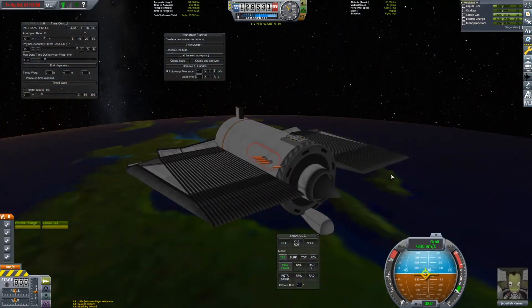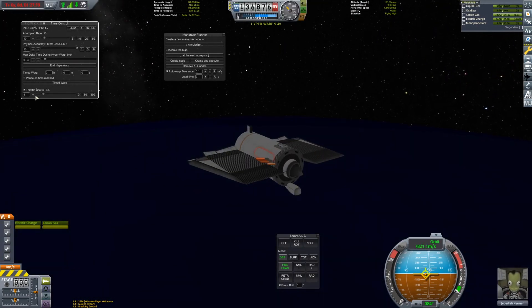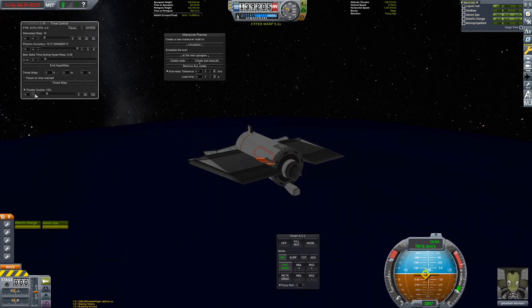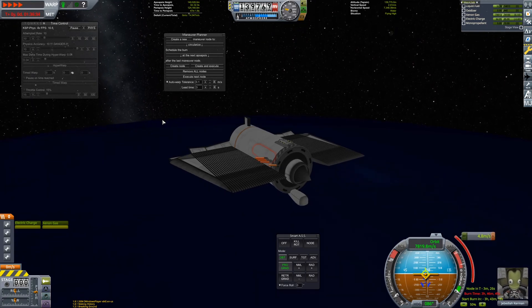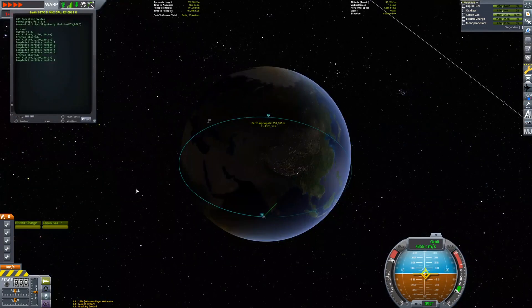Now we have 6,161 meters per second of ion fuel left, but we also have 5,496 meters per second of liquid fuel. We only need around 4,000 to land on the moon and get back safely, so we can put the first 1.5 kilometers per second towards the transfer.